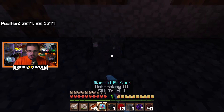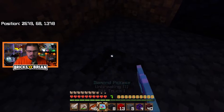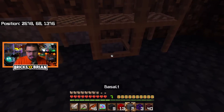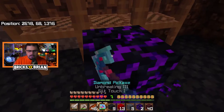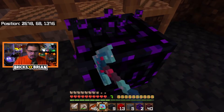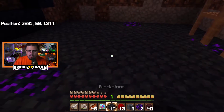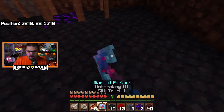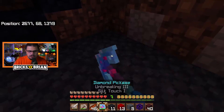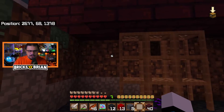Crying Obsidian is gonna go right here — it does emit a little bit of light, and the nether portal will as well. I'll do one there and one here — that's not what I wanted, I should have sunk down by one. Whoops. Let me give it a little bit of light in here. I'm gonna put one more kind of right here — yeah, that's gonna look good. That corner needs one too. So just enough on the bottom to give it a little bit of light energy.